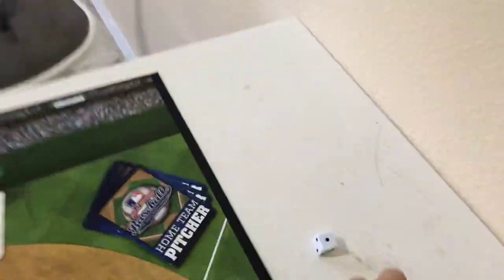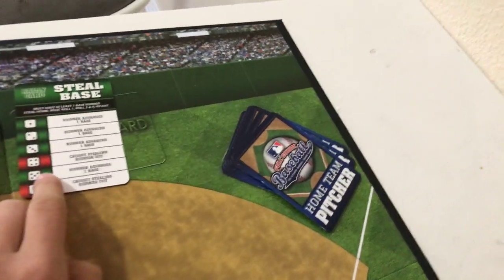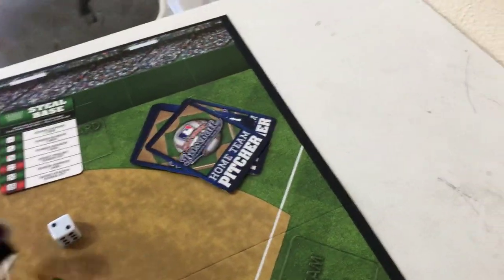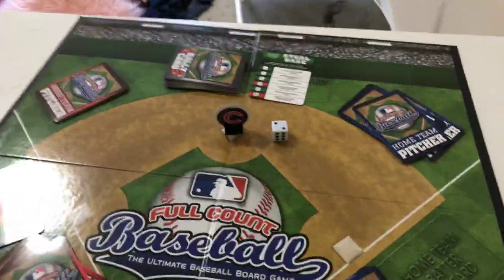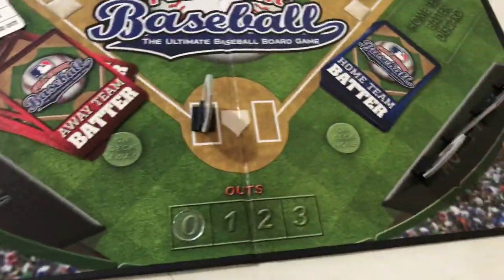You play the steal card, put it over here, put that base token up, then roll the dice. Green is good for you, red is bad for you. I rolled a two — runners advance one. The runner doesn't advance that base, but the other one does, so he goes over there. A red result means the runner is caught stealing — runner out. There are also super rally cards that let you or your opponent draw more cards.